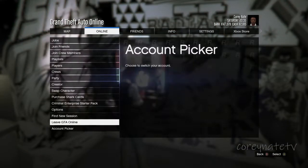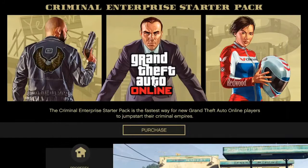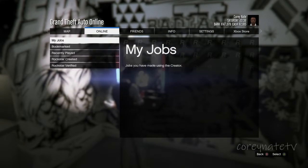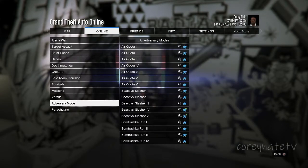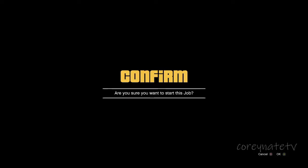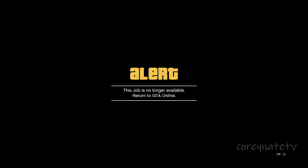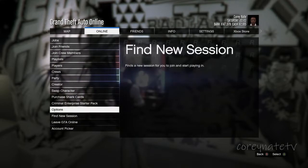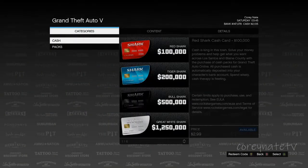Hit Start, go to Online, go to Criminal Enterprises. Stay on this page for a little bit, then back out. You need to go to Jobs, Play Jobs, Rockstar Created Missions, then highlight a job and hit A. It's going to say 'no longer available' — hit OK. Hit Start one more time, go to Online, and then go to Purchase Shark Cards. Once you're here, you're going to want to back out slowly.